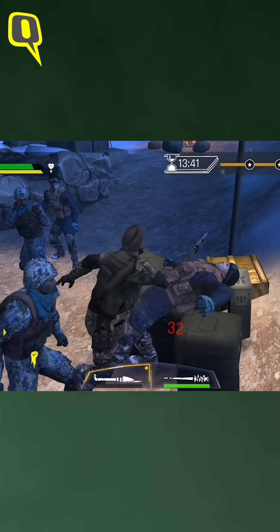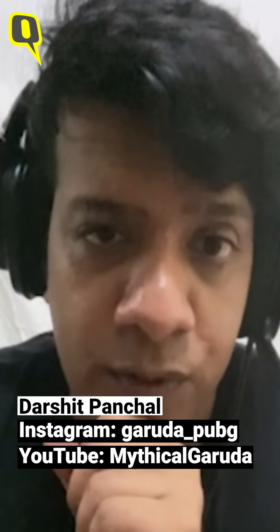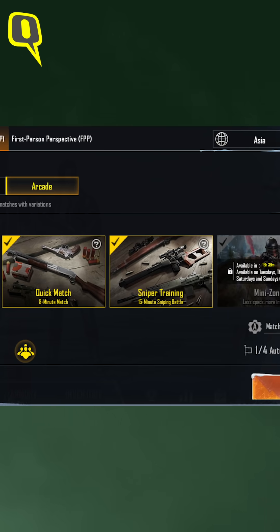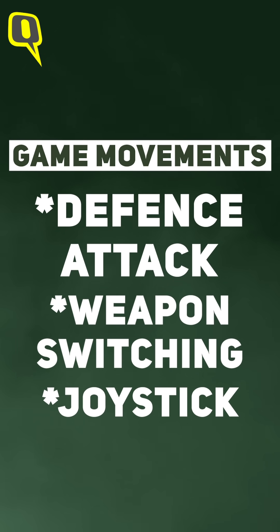I didn't see any lag — though I'm using a gaming phone so that might be an edge for me — but I don't see any heating issues, no lag, the game is responsive. There are only three stages available right now. The controls cover four things: defense, attack, weapon switching, and joystick movement. The joystick is responsive, and the main thing is you don't have to aim too much — once you hit the attack button it will start attacking the nearest enemy.